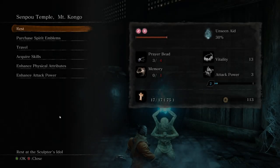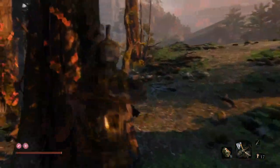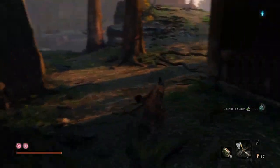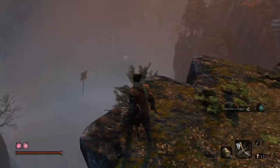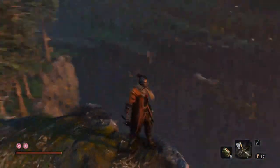Welcome back to Sekiro Ultimate Guide. Today is Mount Kongo part one — it's a fairly long area, arguably the longest, and splitting it into two parts makes it more digestible. We're going to start off getting that Gachin Sugar, and I'm showing you the general layout of this area. That bit down there is irrelevant until later.